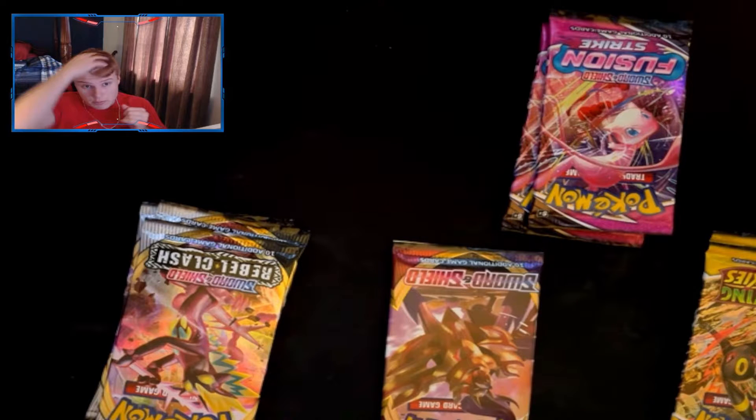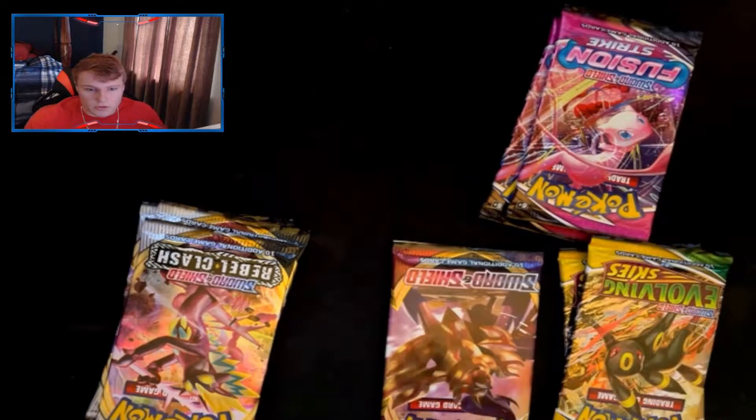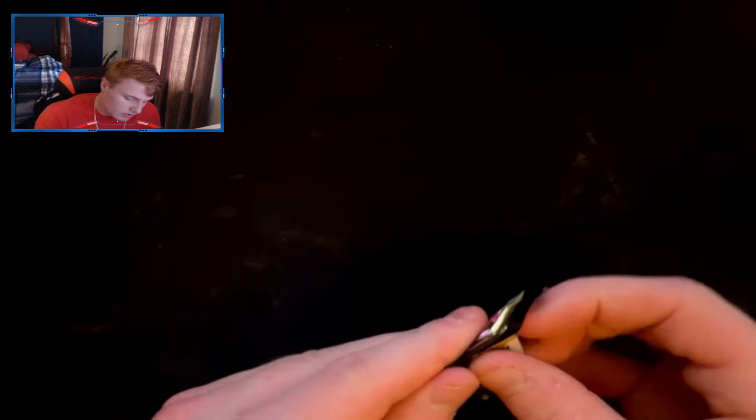Okay, so our total is three Rebel Clash, two Fusion Strike, a base set Sword and Shield, and two Evolving Skies. We're going to start with Rebel Clash since we have the most of it. From Rebel Clash we can hopefully get the Toxicity artwork — I can't think of his name — and I think you can also get a Charizard, which is the chase card here.